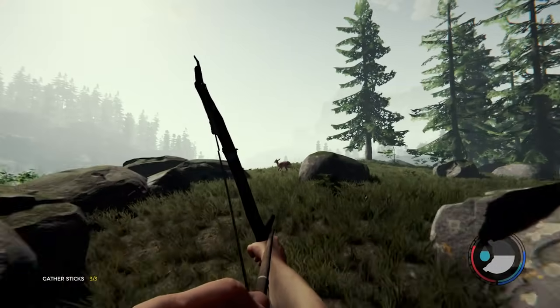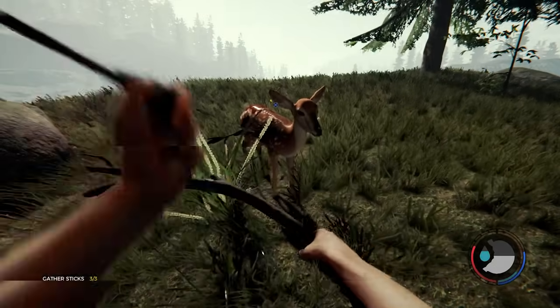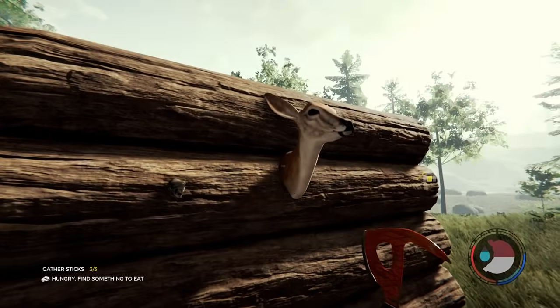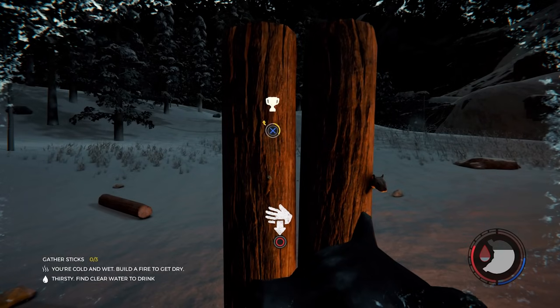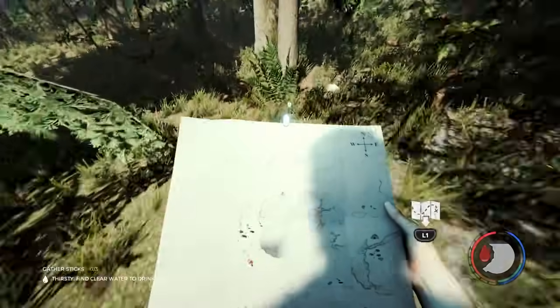This spot was allegedly a spawn point for a raccoon and squirrel, but after waiting I only found a deer. After placing its head, I continued exploring, grabbing a crocodile's head, a bull's head, a squirrel's head, and a raccoon's head, before making my way to Geese Lake for the final head needed.